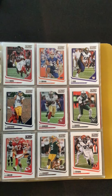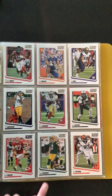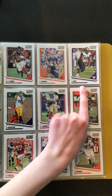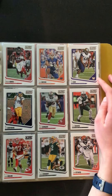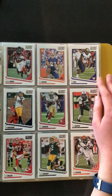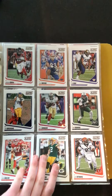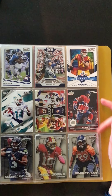Next page we have some Score cards — Mason Crosby, Kelce. We have a rookie of Jake Wienick and a Vita Vea rookie — wow, that's a pretty cool one. Vita Vea is a very good defensive tackle for the Buccaneers. And Tabin Bryant, Jamal Adams — that's a good one — and Gino Atkins.